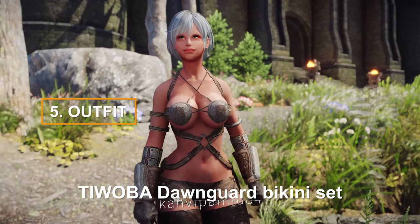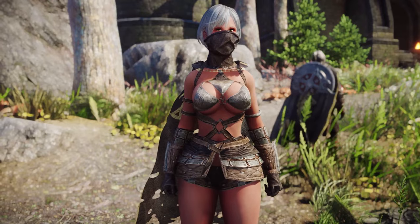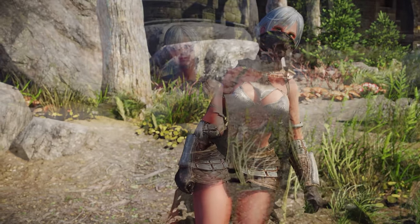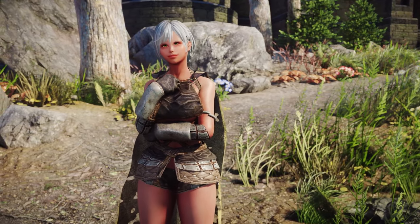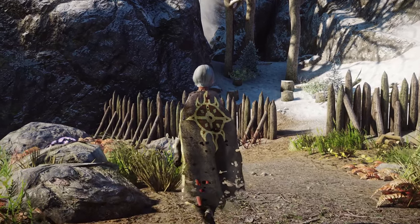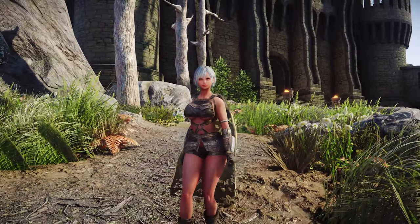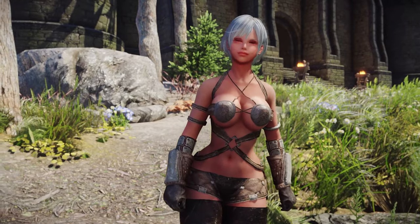Lastly, let me introduce the Dawnguard Bikini Set. This is a bikini armor set for the Dawnguard faction, making it an appropriate outfit for players aligned with the Dawnguard. It offers a considerable amount of exposure and includes various pieces for customization, including tops, bottoms, capes, and masks. It's tailored for characters with a more rugged appearance, so give it a try if it fits your taste.